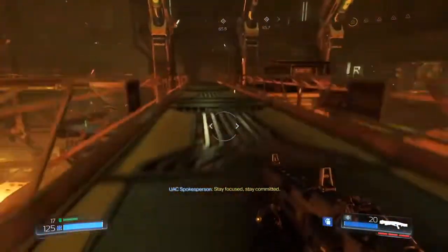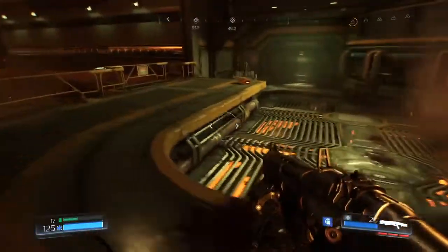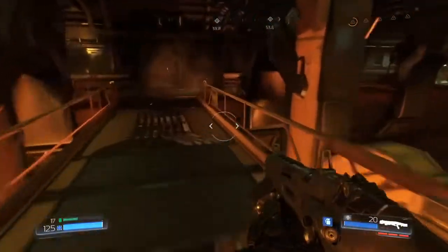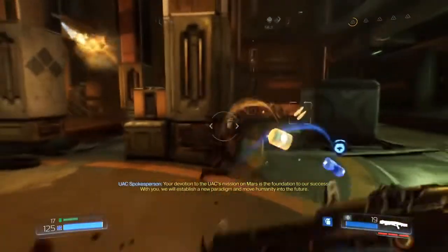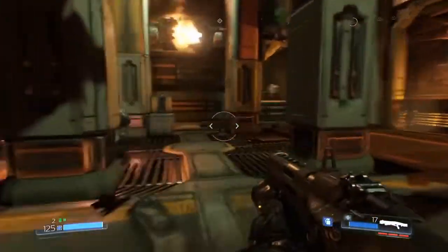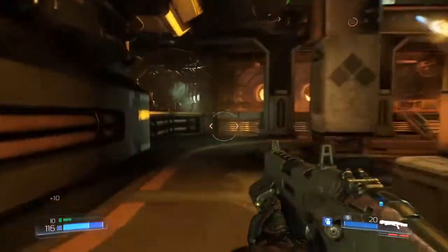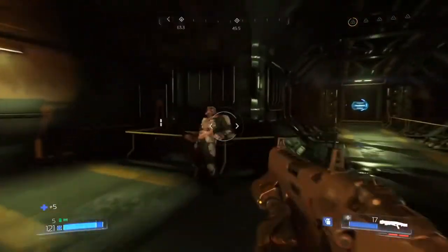Could be down there — do I want to go down? That's a bit too dangerous. Let's go this way. I've been over here — there's no key. An Argent Cell is always nice, but that's not a key. Let me retrace my steps. I'm not going to worry about the challenges that much — I'll just let them come naturally.